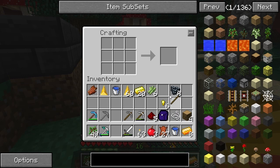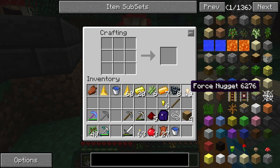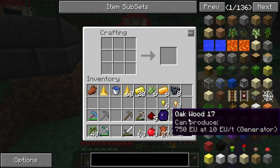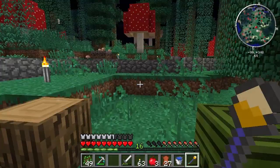Now we need to make a force rod. Take one force ingot, break it down into force nuggets, then take a stick, a force nugget, and an ingot — that gets you a force rod. It's almost completely damaged already, but that's fine. You need it to get started, and with it you can do some wondrous stuff.